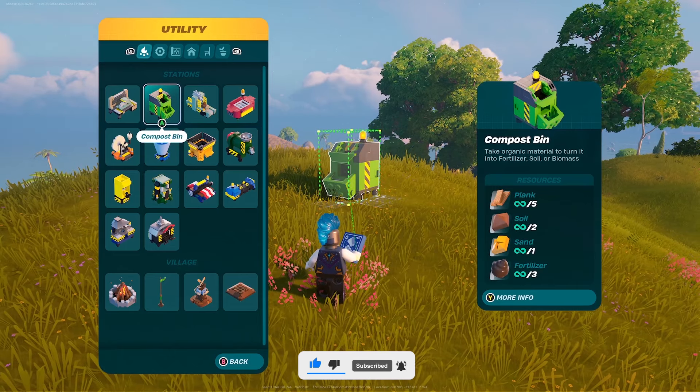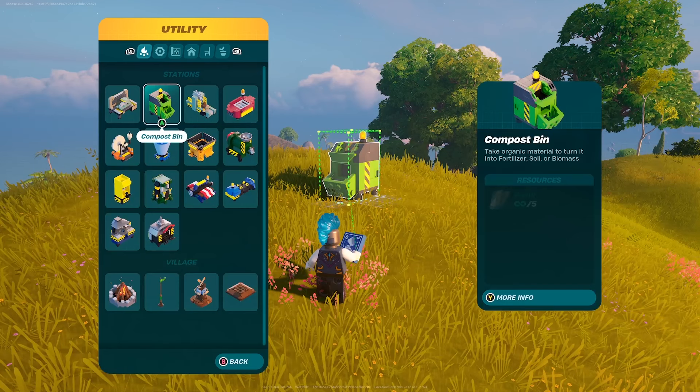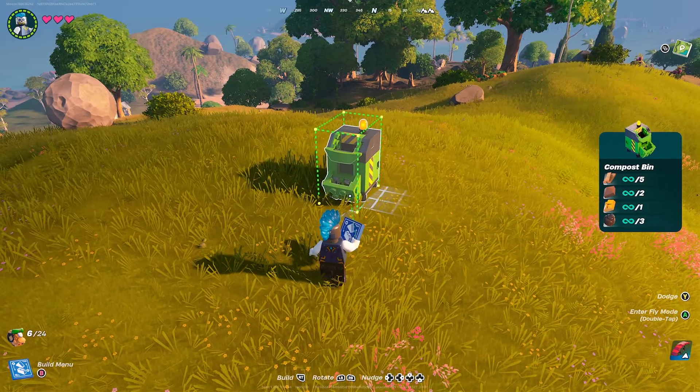Fortnite seems to care about the planet, as there is no petrol or diesel needed for these vehicles. Instead, biomass is used as the main fuel source in LEGO Fortnite, which requires a compost bin to create, and we are here to tell you how to get one.